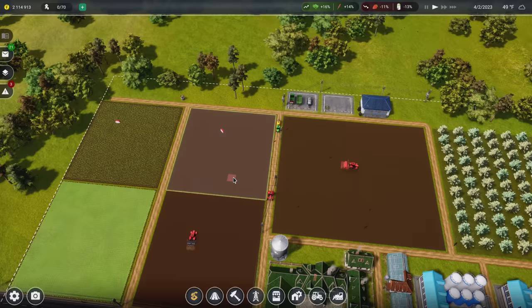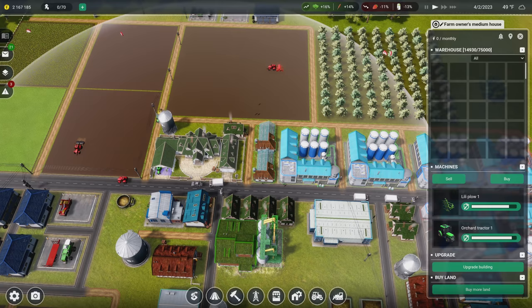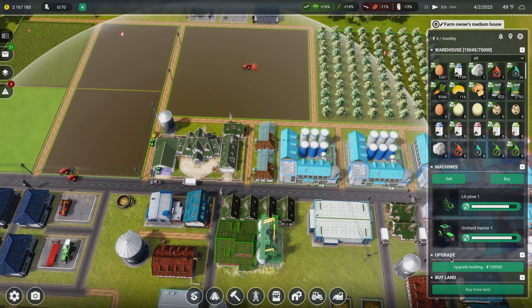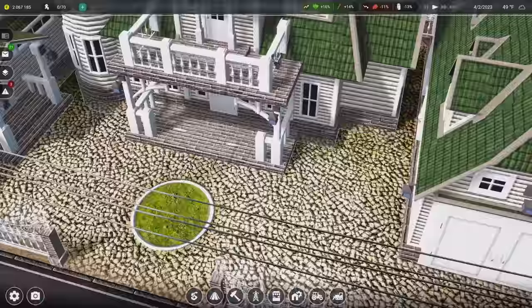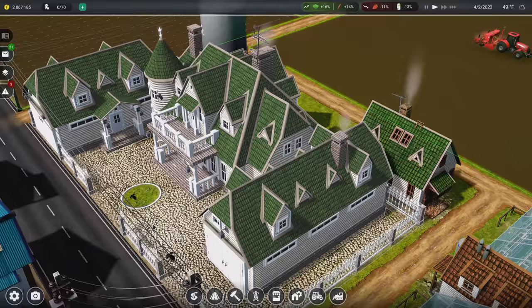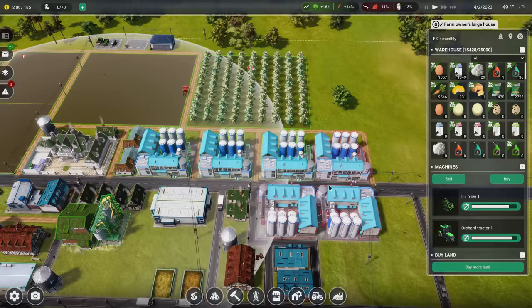Over here we could do some corn — it's definitely in range. It feels a bit weird having a cornfield next to the apricots but I guess it doesn't really matter. I should get my field size increased too — if I upgrade the owner's house for $100,000, the large owner's house gives access to fields of a maximum size of 100 by 100. Let's do that. Look at this thing — not even a house at this point, it's a full facility.